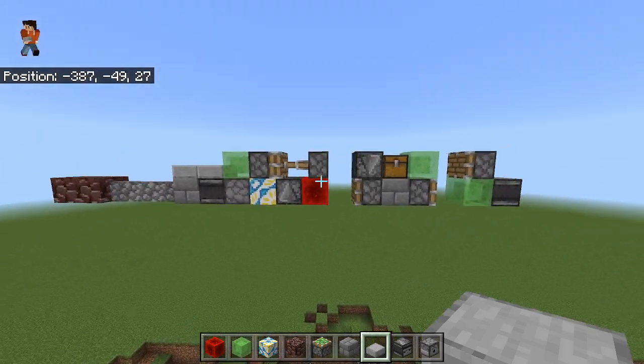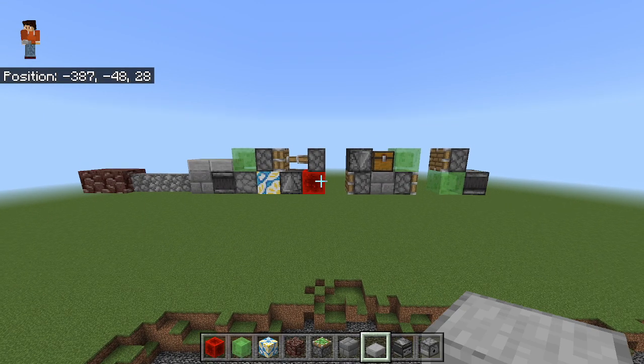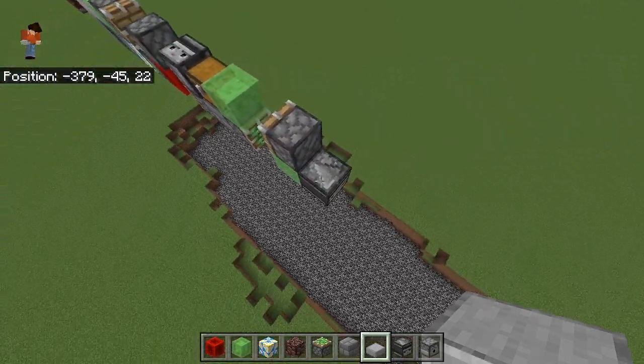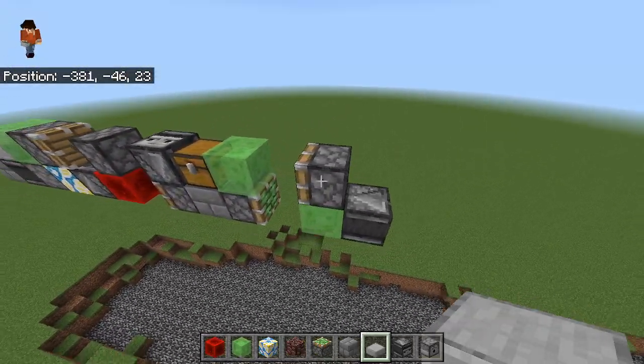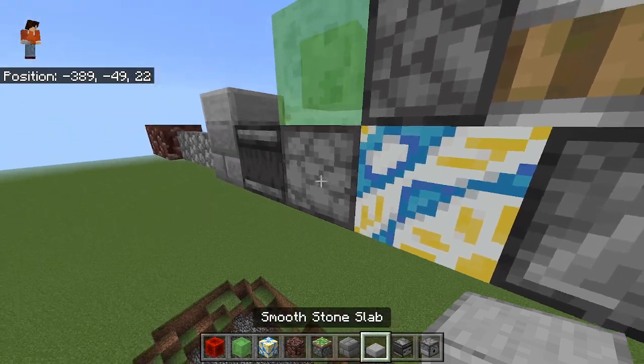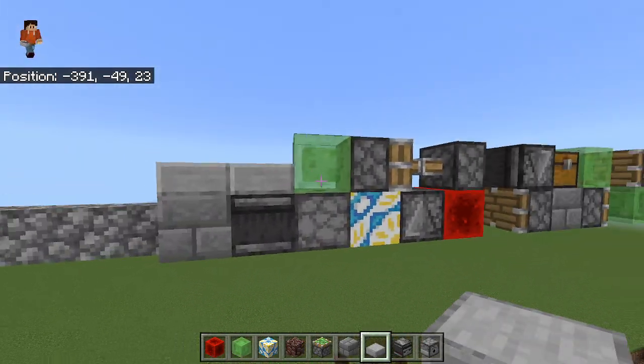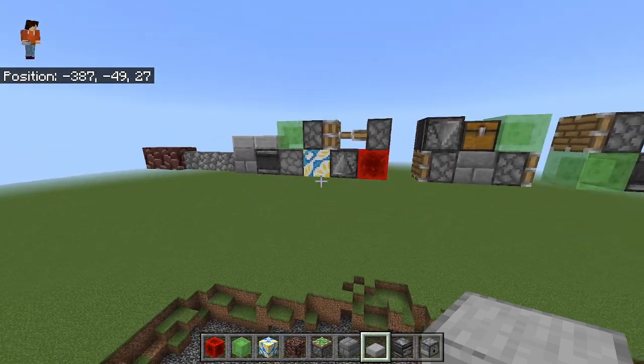I don't really think a tutorial is necessary for this build because it's so simple. You can just have it straight here, take a screenshot if you need. The observer at the back is facing into the slime, and the observer at the front is facing into the dispenser. Not much else — just make sure you put the TNT in last and make sure the machine moves forwards.